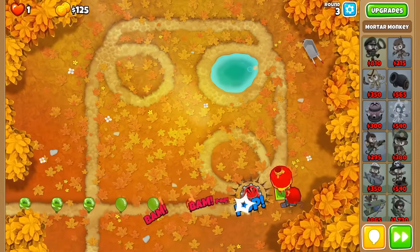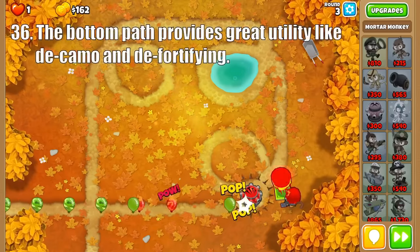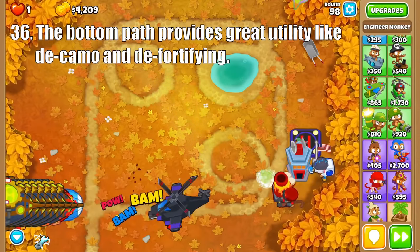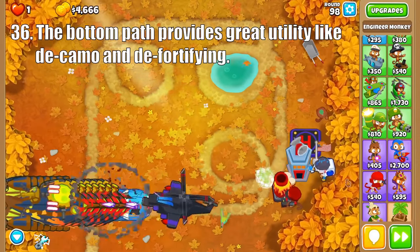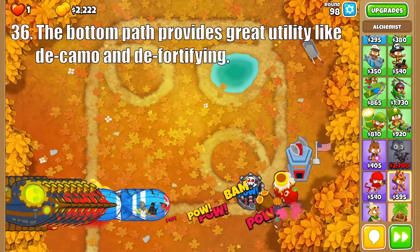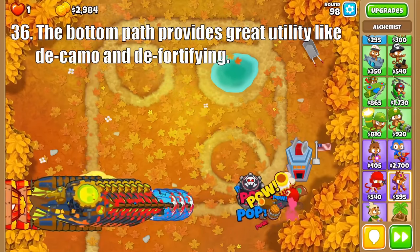On to the bottom path, Signal Flare is useful for combining damage and decamo for an affordable price. Then Shattering Shell's biggest strength is that it de-fortifies Moab Class Bloons, which is especially useful for round 98, and Bloon Cineration tears apart Moab Class Bloons, making it so that you only have to deal with the ceramics left inside.